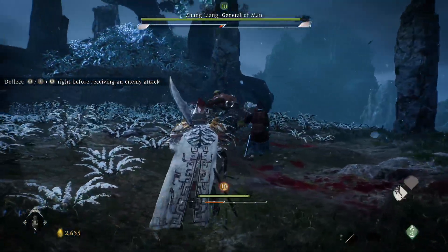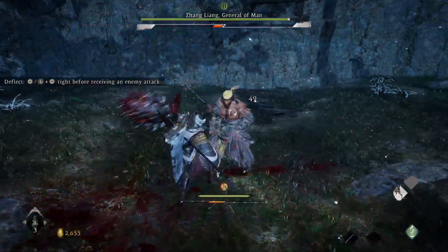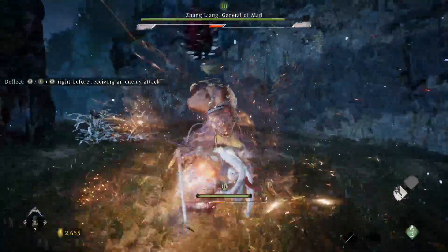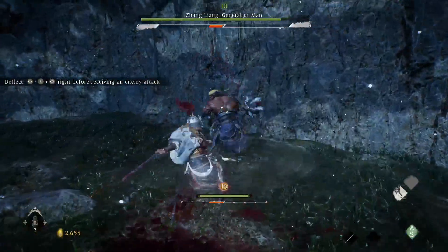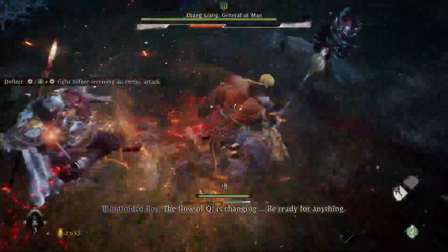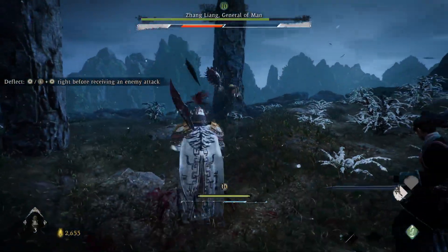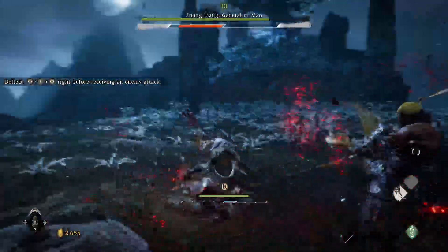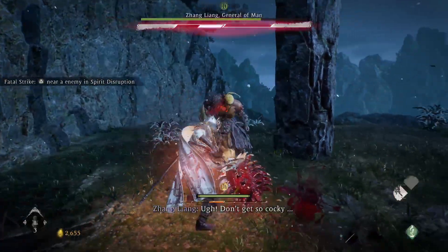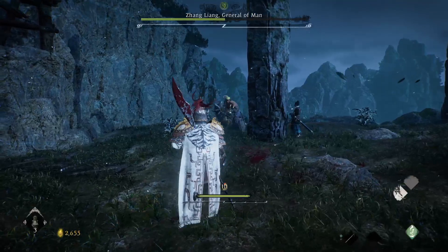Now watch this. Light, light, light — heavy. Light, light, light — heavy. Light, light, light — martial arts. Always use martial arts when you get a big deflect like that. Heavy — posture broken. You see that? It's just rinse and repeat.